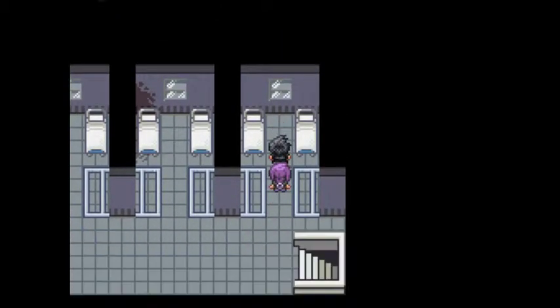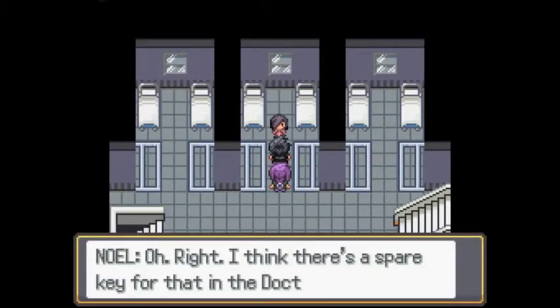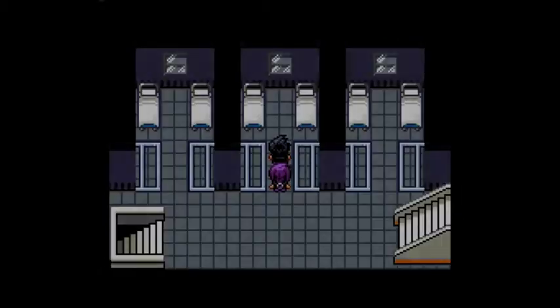You haven't gotten Heather yet? The door upstairs was locked. Oh right, I think there's a spare key for that in the doctor's private office, but even that's usually locked. So what do we do? I'm going downstairs — maybe Anna will have an idea. That person's going to go downstairs.